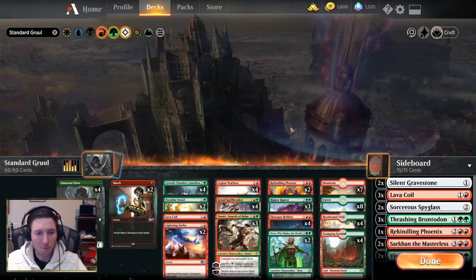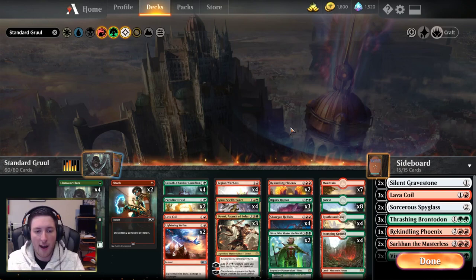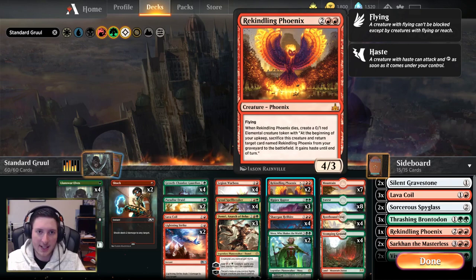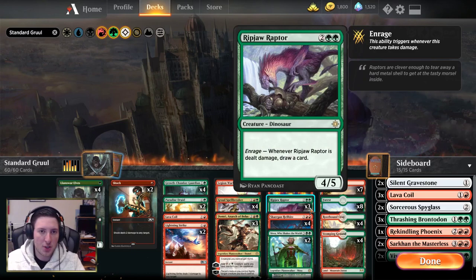The last main deck cards are the big threats at the top of our curve — four and five-mana plays. Two Rekindling Phoenix, almost unkillable outside of something like Vraska's Contempt, Lava Coil, or something to exile the Phoenix. Throughout the whole standard format Rivals has been legal, I have not been happy to see a Rekindling Phoenix on the opponent's side. Ripjaw Raptors are three-of — a 4/5 for four. When it's dealt damage you get to draw a card. It's just a good rate on the body, and opponents can't really interact with it without you accruing value, unless it's a clean kill.